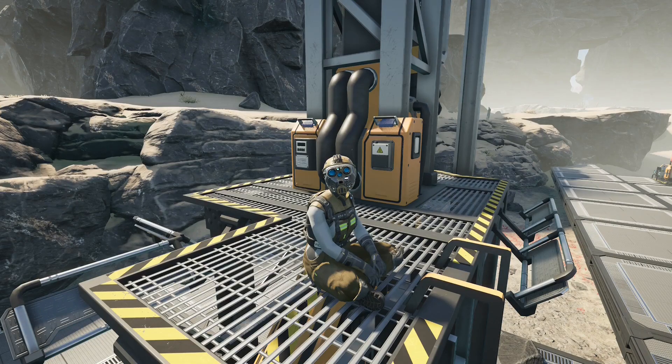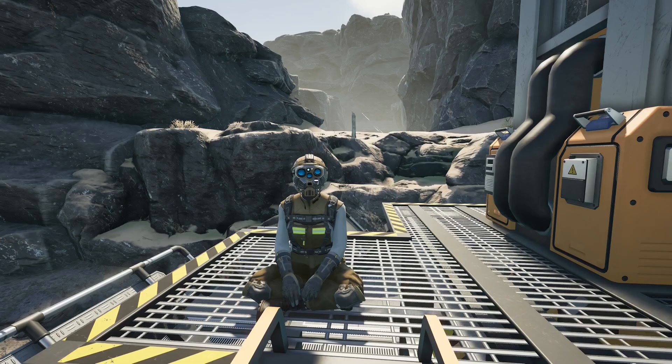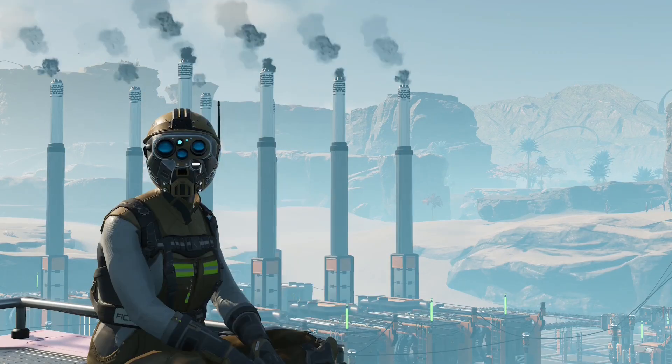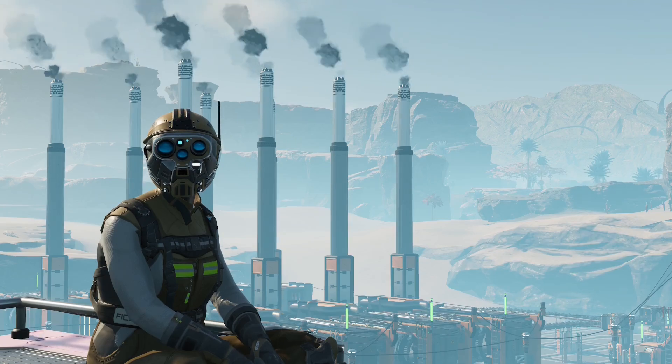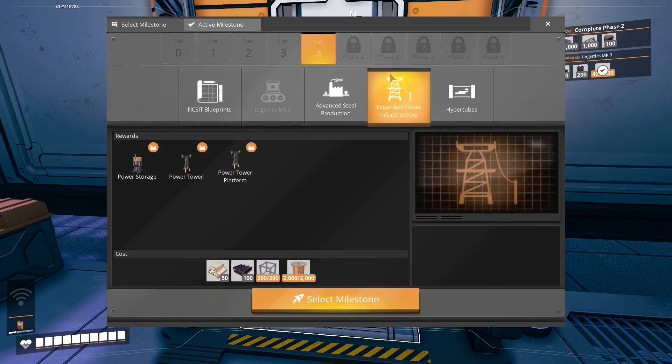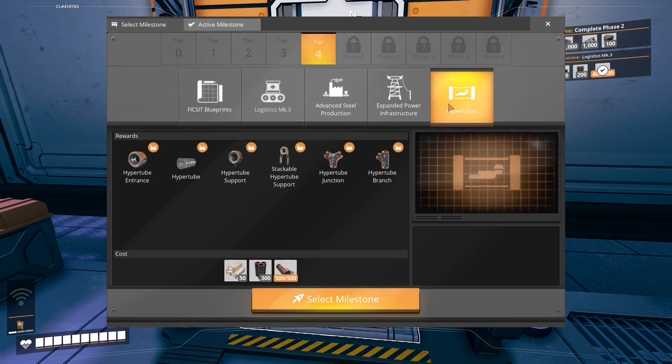In today's video we're going to pull iron ore from the pure node that's right above us, lay out a floor plan for the machines, and build a basic steel line that's going to give us enough beams and pipes to unlock the blueprint designer, electric transmission, and the next two parts for the space elevator to finish off phase two.